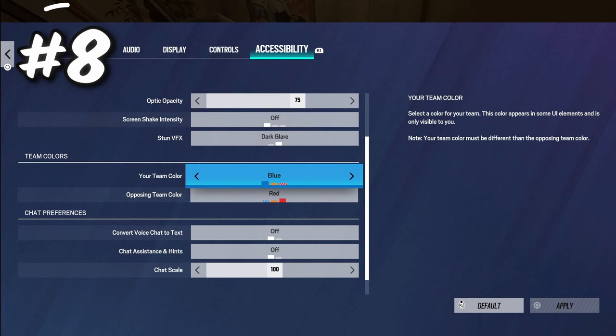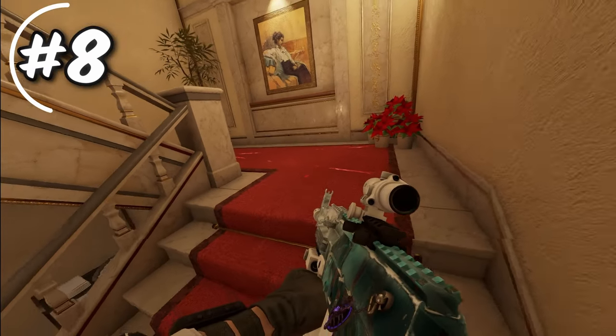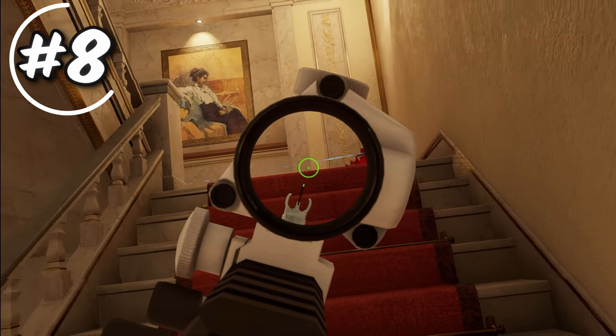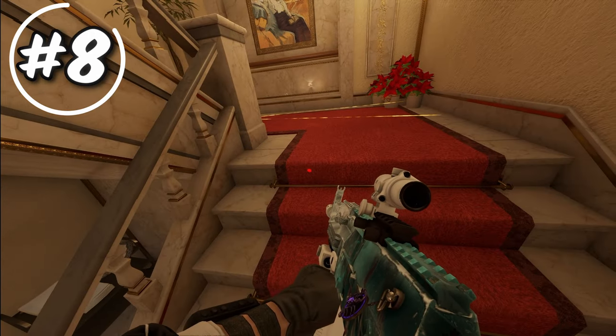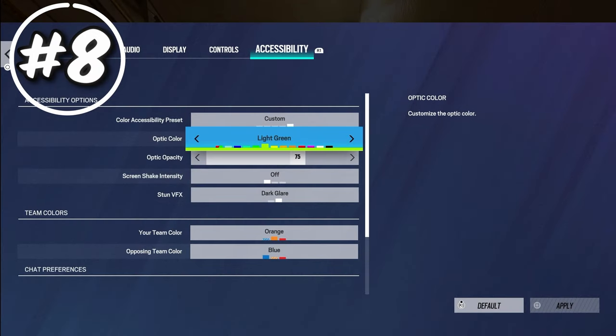The next setting is team color in the accessibility tab. By default, your team is blue and the enemy team is red. However, you can gain an advantage by changing the enemy team's color — for example, a claymore's red laser blends into a red carpet, but changing enemy color to blue makes it stick out much more. This applies to any team-color-oriented gadget. Most high-level players and pro players set the enemy team color to either orange or blue so things like claymores or Valkyrie cams are easier to spot.